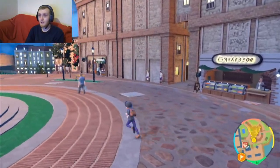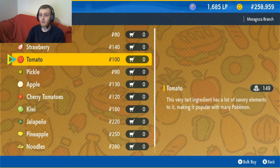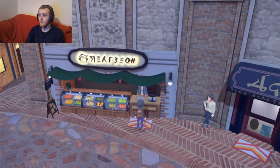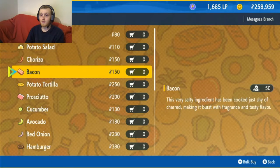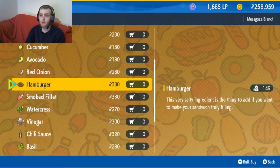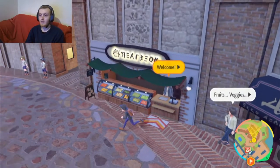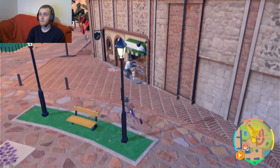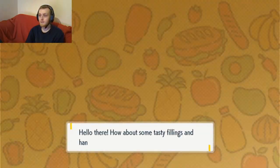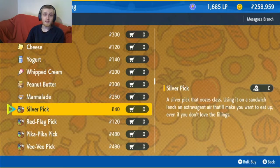These three stores here will sell pretty much everything you need to build a sandwich. Here we've got the tomatoes. Deli also has prosciutto, the red onion, smoked fillets, the hamburgers. Hamburgers are very important — you're going to need many of those; you can see I've got 149. We're also going to need the peppers. Then we've got one more store over here which will have the last of what we need. Here we've got the ham, the lettuce, and you need some picks — it doesn't matter what pick you use, just get the cheapest one.